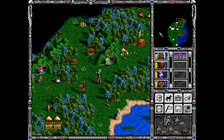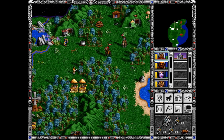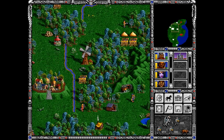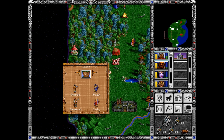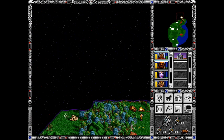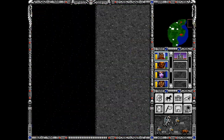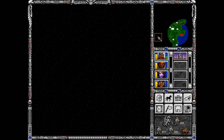We're continuing with this map, trying to culturally enrich those peasants — and maybe those peasants as well. I could actually go for this guy eventually, but for now it doesn't really seem that necessary. Also, there are three enemies, so I'd assume they are located in the corners most likely.